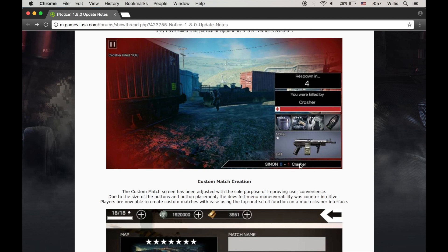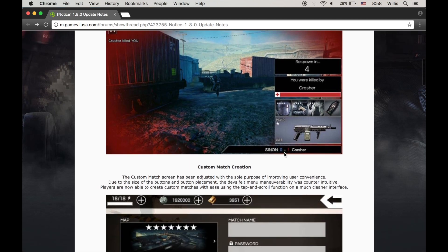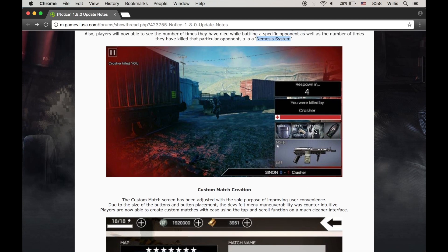And then this little thing down here — we got the nemesis system. Basically, in this example, the player is Sinon, and he's going versus Crasher. You see Crasher killed you, so clearly Crasher is up 1-0. That'll give you a scoreboard as the match progresses. I think that's pretty cool. Nothing major going on here — obviously they're trying to sell more gear, ultimately.